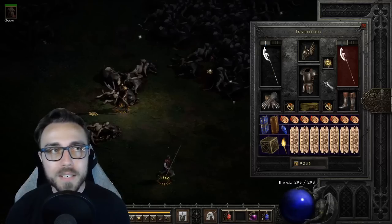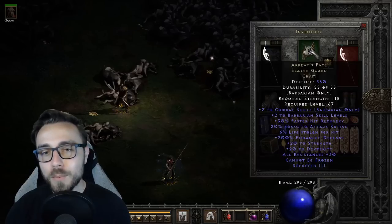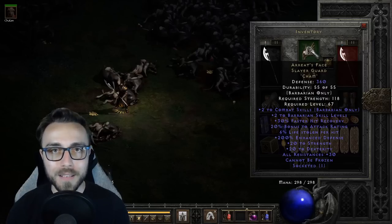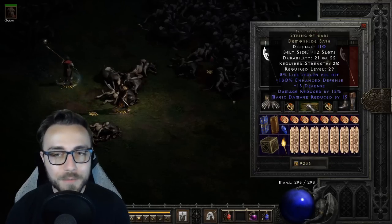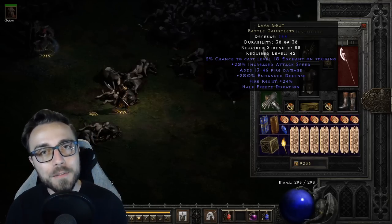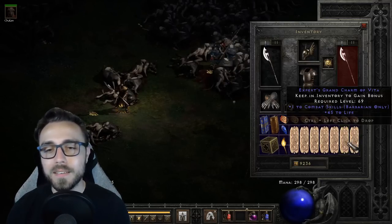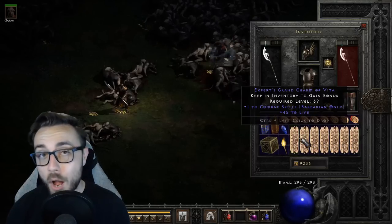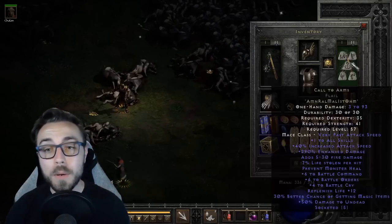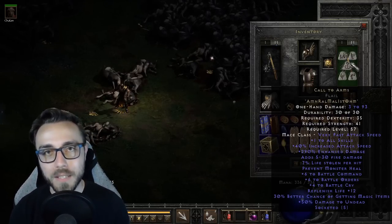For the rest of the gear, you need some reasonable gear to keep your Barbarian alive: a Chammed Arreats Face for Cannot Be Frozen plus massive plus skills, dual Bul-Kathos Wedding Rings, a String of Ears for PDR, and Lava Gout for when attacking non-demons and Laying of Hands for demons. In charms, just three 20/20 faster hit recovery plus life combat skiller charms, an Anni and a Torch. On swap, Heart of the Oak plus Call to Arms for maximum Battle Command and Battle Orders benefit.